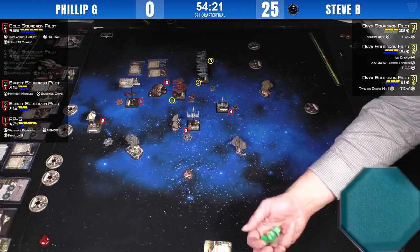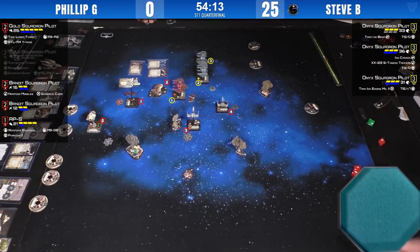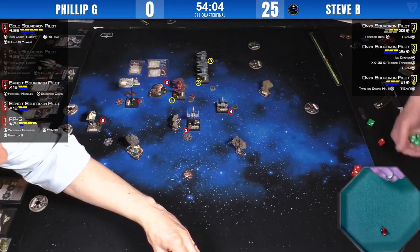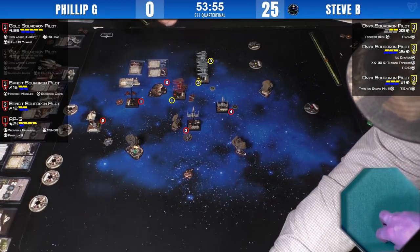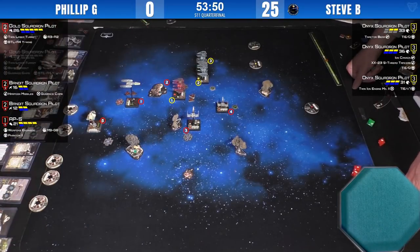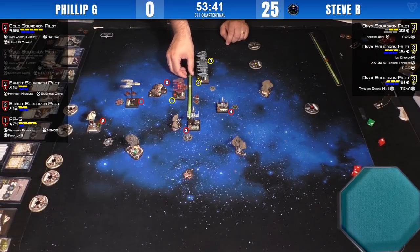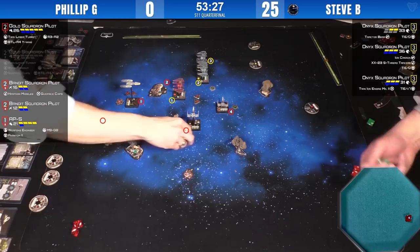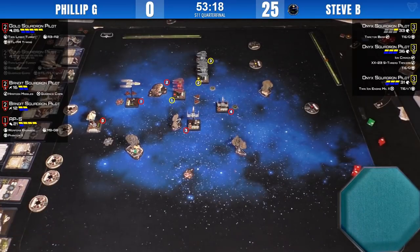Philip reminds everyone that M9-G8 is in play. Triple blanks on Steve's attack dice — the dice lords giveth and taketh away. Another round, another two hits. Still, only two hull left on the defender. The harpoon missile is right there — it's a range one shot with target lock. He's not dying this turn, but takes another damage. That's a one-hull defender who still has to go through the rock next turn — rough for Philip.